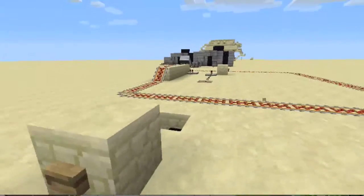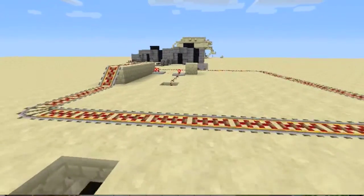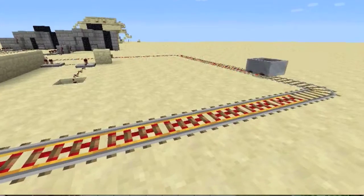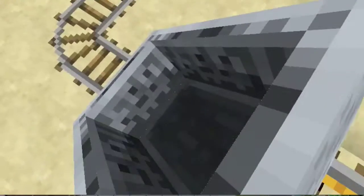And I built it so you can do it from any side. All you have to do is hit the button, and the minecart comes around. So whichever station you're at — one, two, three, or four — if you have stations or whatever, it brings it back to the home station.